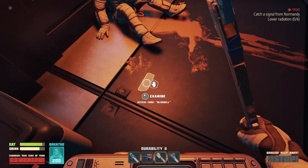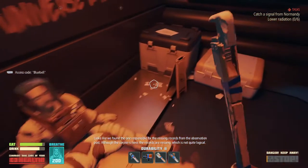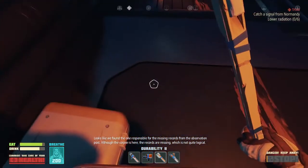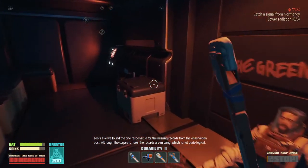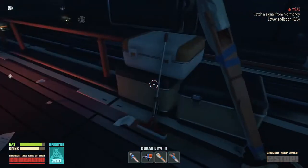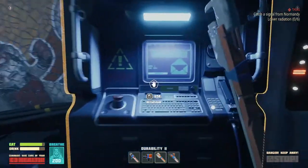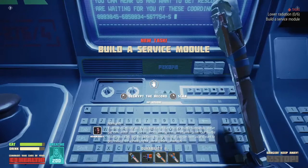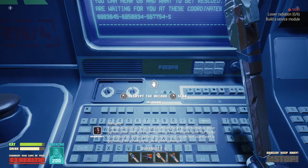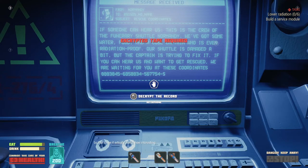Access code Bluebell. Access code Bluebell — bypass the defense, take the records, assist the objective as much as you can. Looks like we found the one responsible for the missing records from the observation post. Although the corpse is here, the records are missing, which is not quite logical. Now maybe this thing works — decrypt the record or scan. So that's how it actually works, how interesting.